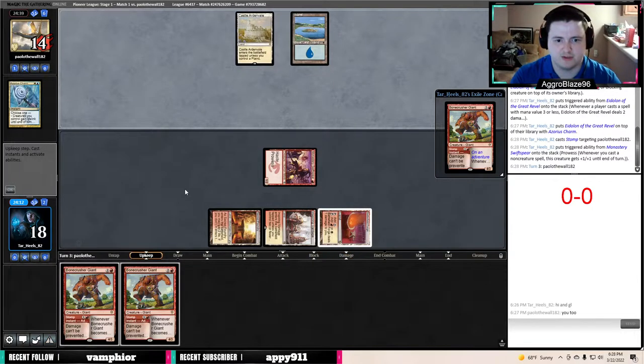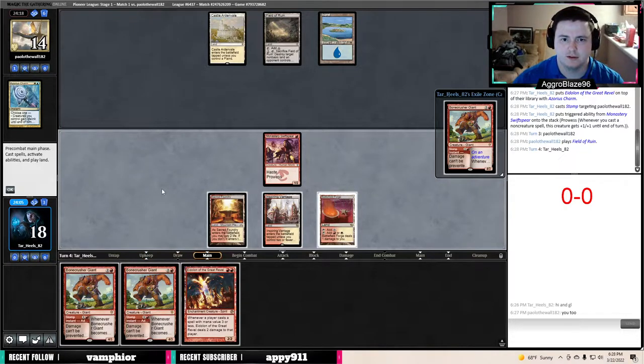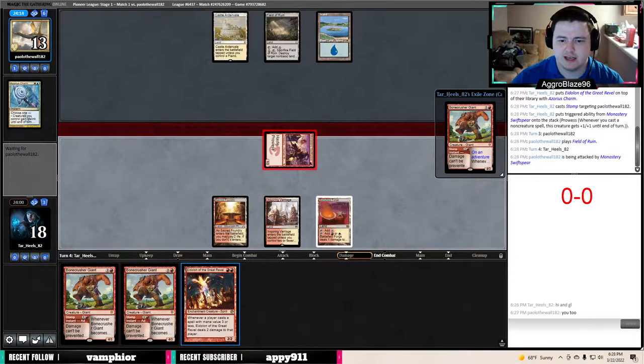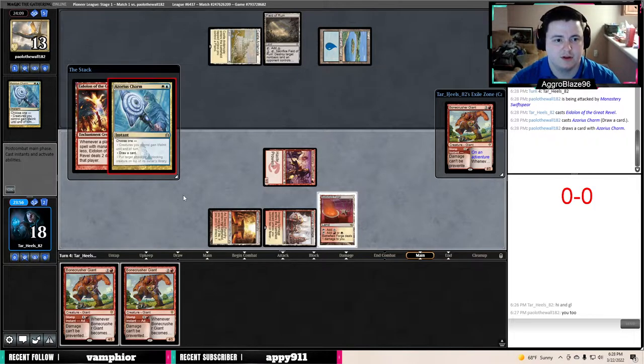We'll go ahead and put our opponent to 14 and say go. Our opponent probably has an Absorb here the way they're sitting thinking. I'm wondering if they missed a land drop maybe — probably not a high likelihood but a possibility. No Absorb — that feels pretty good. So we're going to attack for one here and then run out the Eidolon.